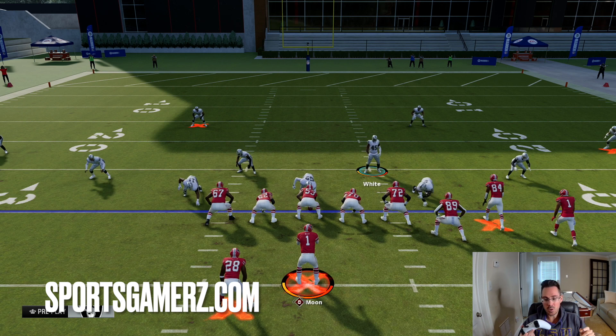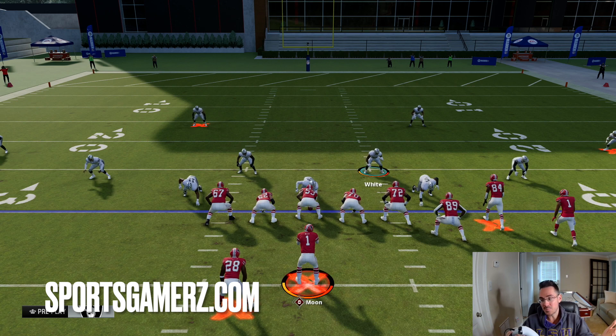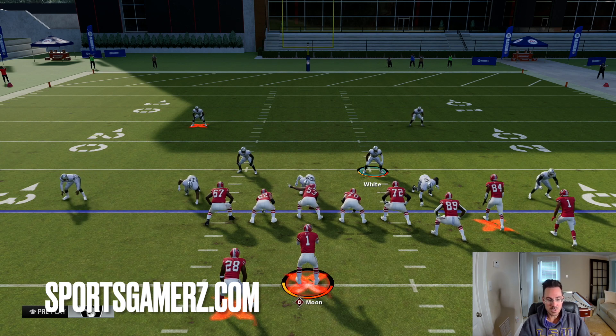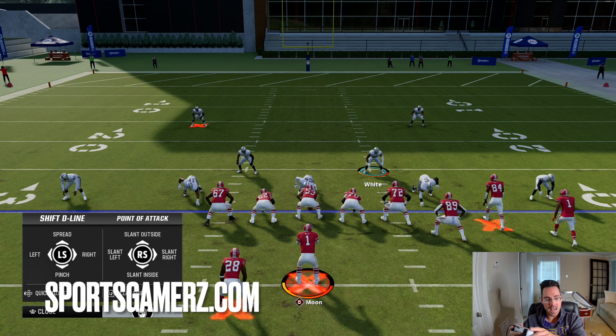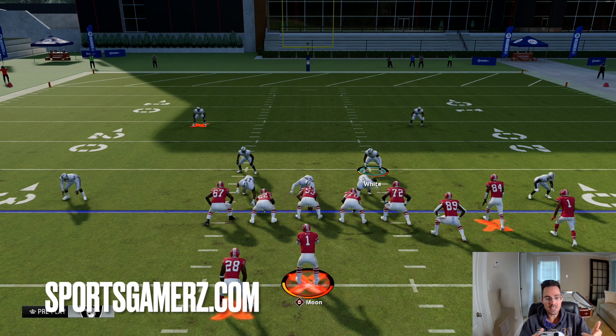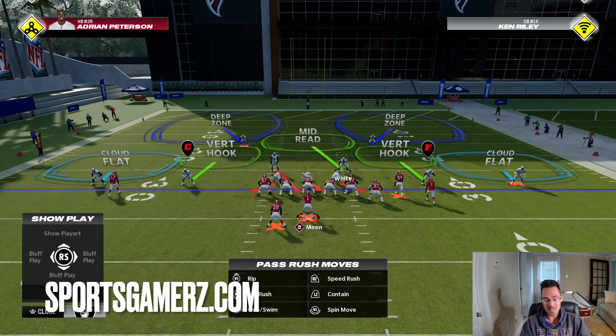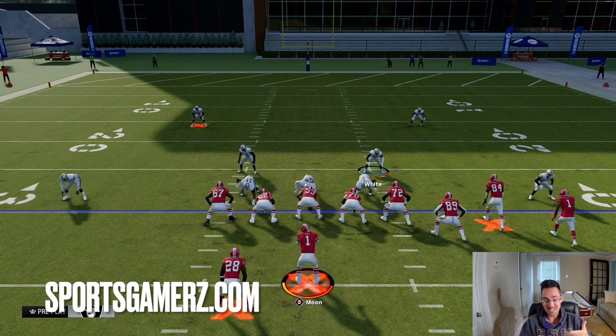Setup one — easiest way to set this up. Step one: press your coverage. Coverage audible is triangle or Y, then down on the left stick. You have to do this in the exact order or it might mess up the blitz. Step two: pinch your defensive line — that's left on the D-pad, down on the left stick. Now you might ask why not just pinch your whole defense — if you pinch your whole defense, that linebacker is going to move, and you don't want him to move. You need him to stay where he is, otherwise the blitz might get picked up. Also, you've got to press your defense first and then pinch your defensive line, because if you do it in the wrong order, sometimes that linebacker moves on the left of the screen.